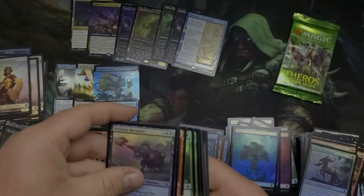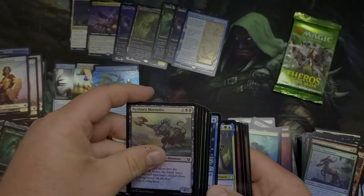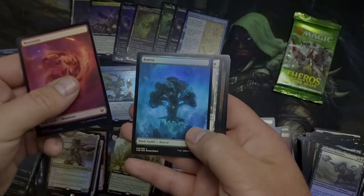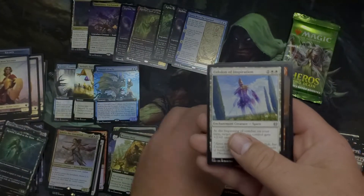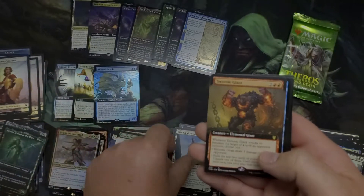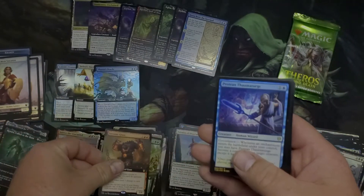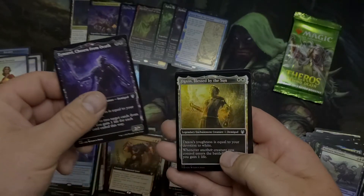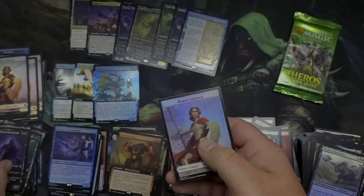Nyxborn Marauder — not what I want. Mountain, Forest, Eidolon of Inspiration, Tectonic Giant, Dryad. Patean Thaw Mage — that's a good one, I like that. And Daxos and Tymaret.